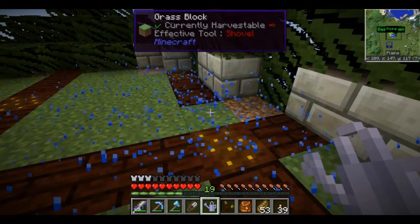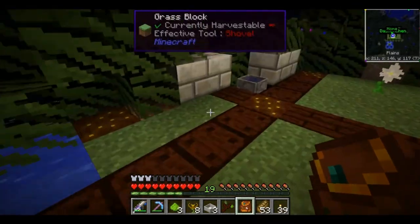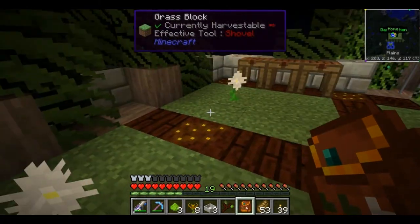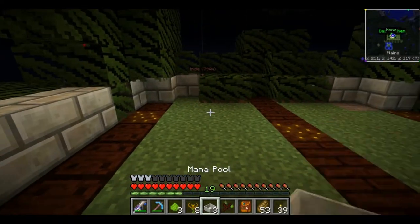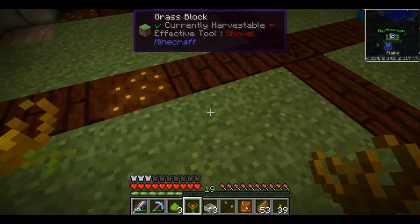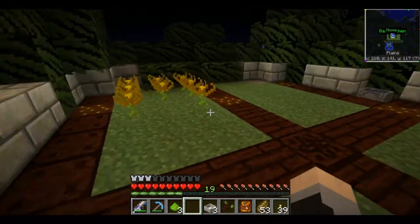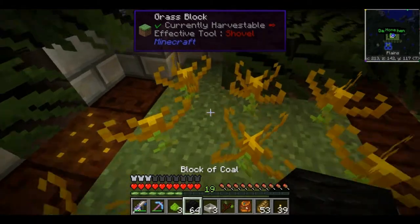We're back. We've moved some stuff upstairs. We've got the petal apothecaries here and here. We built ourselves an infinite water source to keep them full. We've got our pure daisies for making living wood. We're going to go ahead and put out some endoflames. Since we've never set these up before, we're going to do it real quick. Those will start generating mana when we drop something that will burn on them — a block of coal is going to function very nicely.